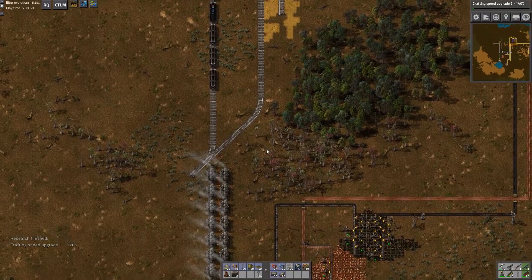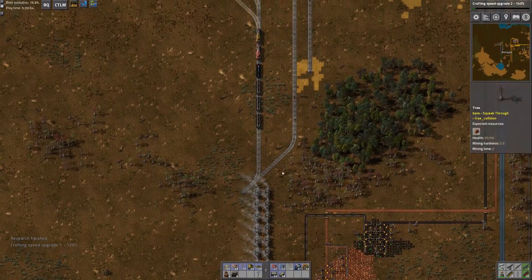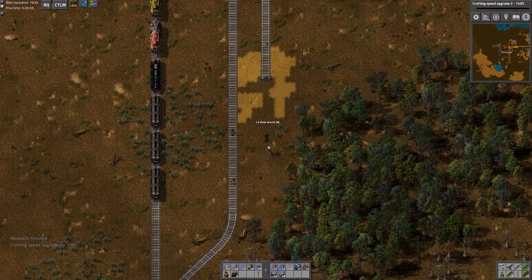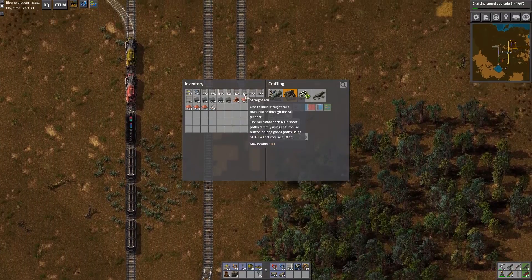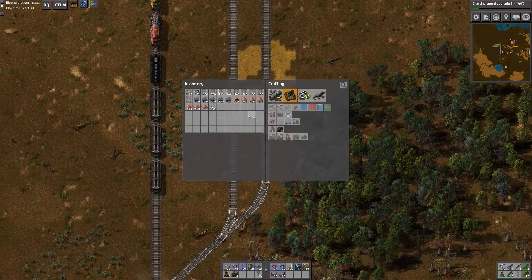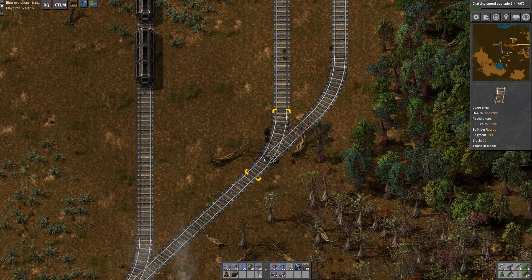Hello everyone, thank you very much for joining me. I am RhoType. This is Factorio One Small Step, where today we're back to trains. I want to make sure I get all this laid out properly, but I'm excited to get some of this train stuff done — because that means the next thing we can do is get some oil, and that is pretty much the limiting factor in our progress.